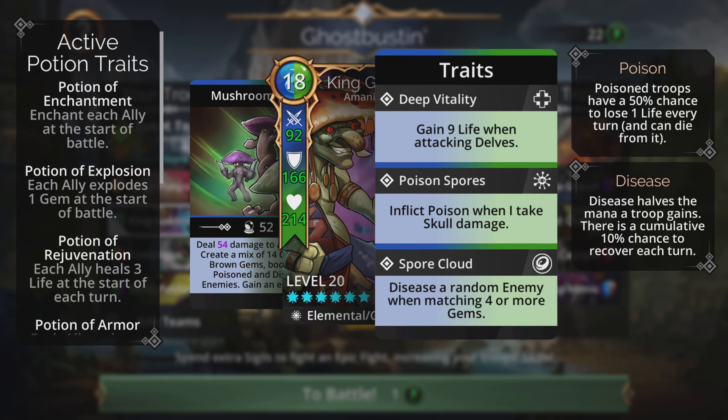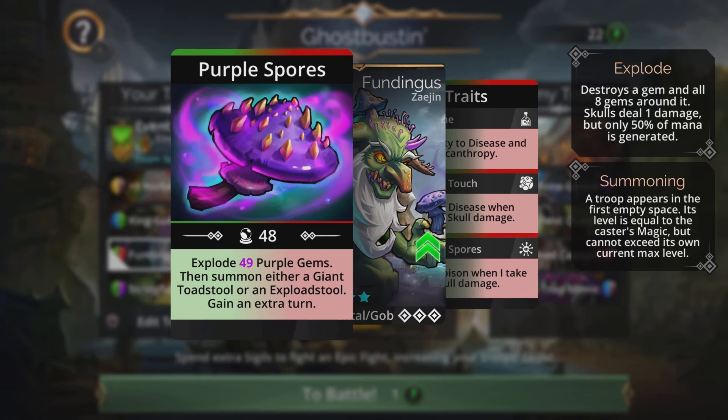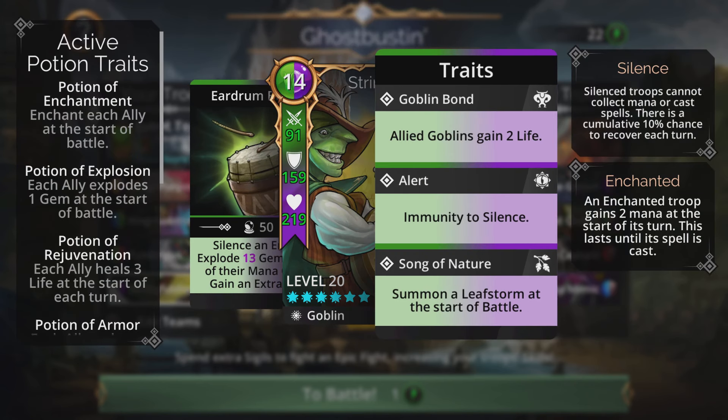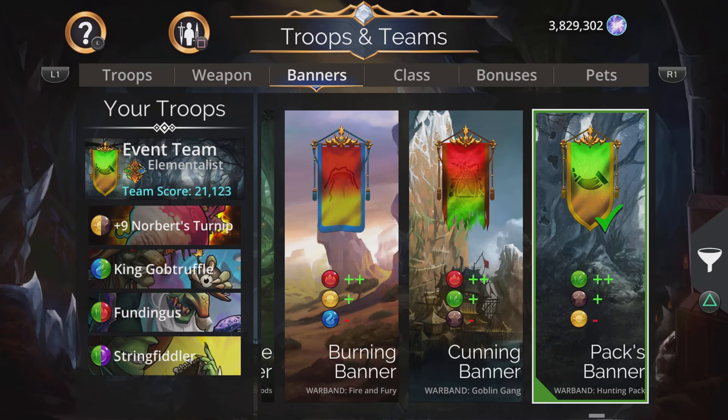Fungingus is here as an additional mana-generating option — his Purple Spores spell explodes purple gems and summons a Giant Toadstool or Explodestool, with an extra turn as well. String Fiddler is at the back for his Song of Nature, summoning a leaf storm at the start of battle so Gob Truffle gets spell-ready very quickly. The banner is the Hunting Pack banner — plus two green, plus one brown, minus yellow.